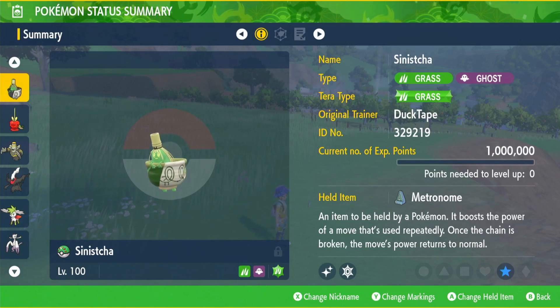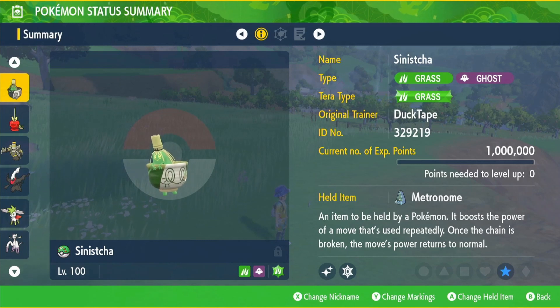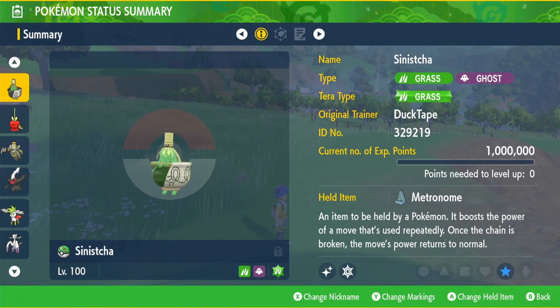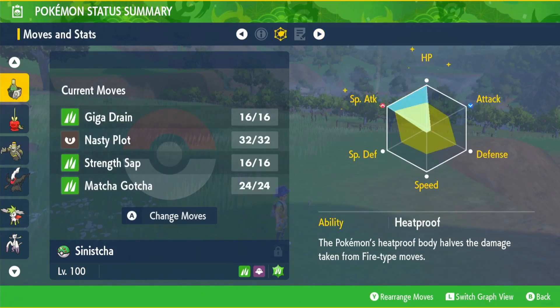Hey guys, welcome back to another video. We're going to start doing giveaways again now that the DLC is out, and they are all going to be a build from the week, except for the member build on the Sunday. First up we have Monday's build, which was Sinister — grass type terror, item metronome, EVs in special attack and HP.